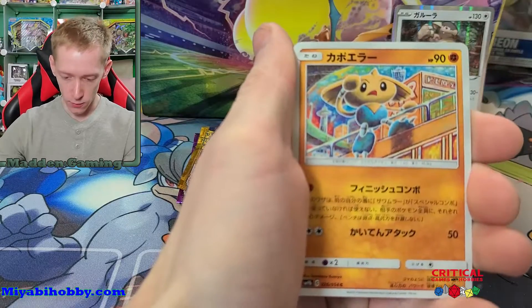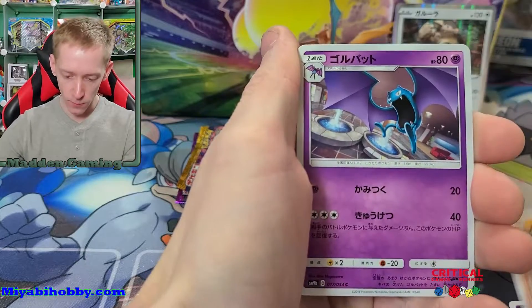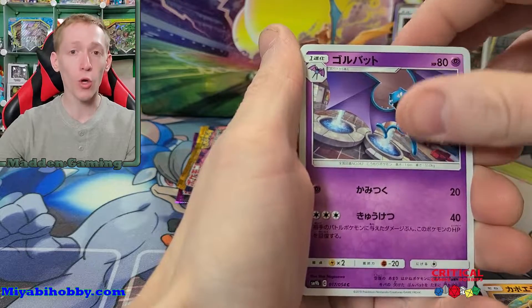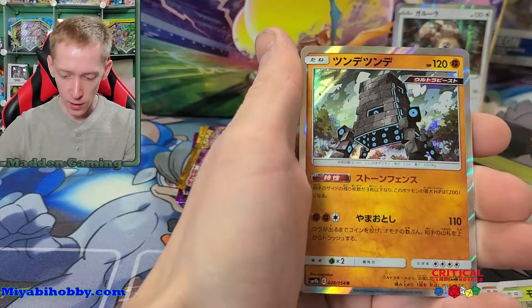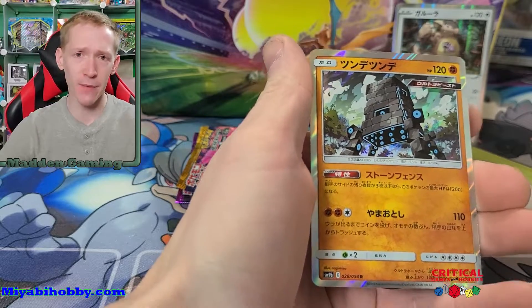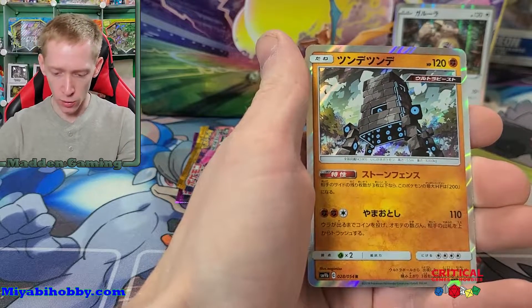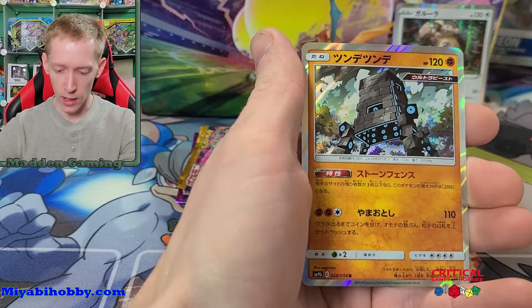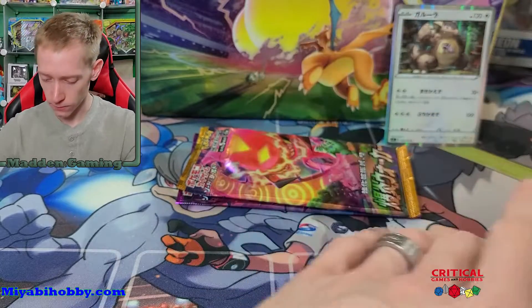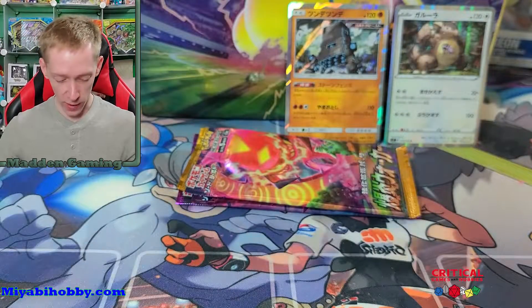Alright, we got Absol on top, then Golbat, Tangela, and — okay, what's this thing called? Stack Attacker maybe in English? Sundatsu Noda. Okay, weird name. Let's move on from that.